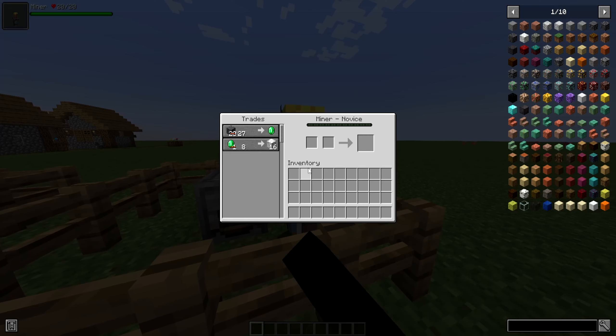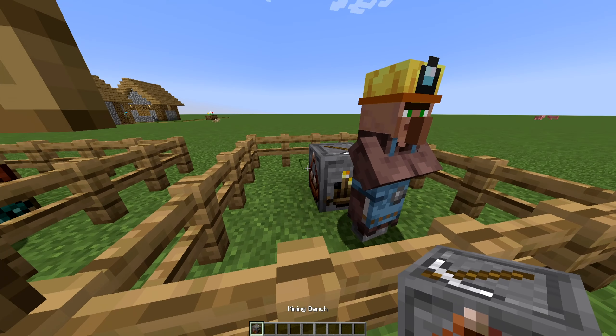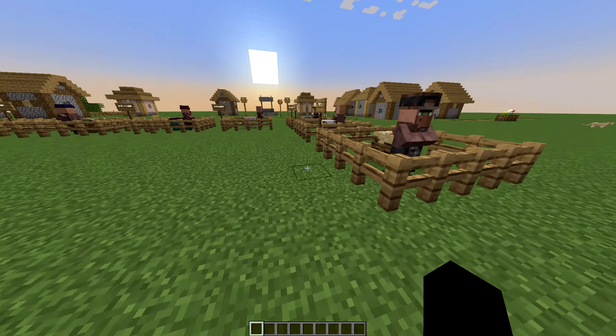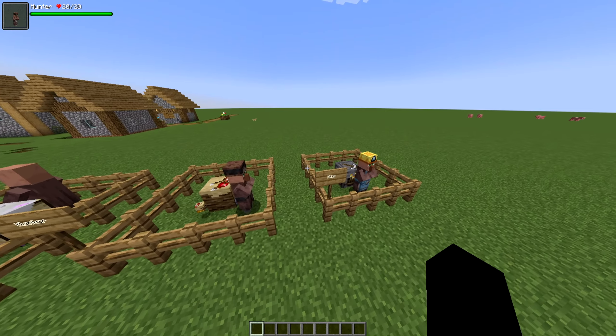Next up, we have the Florist. The Florist also seems a little bugged right now, but this villager handles any gardening trade, like flowers, etc. You can craft the Florist table with any kind of flower and any kind of planks. These two — the Florist and possibly one other — seem to be bugged with the current version I'm on. If someone knows what I'm doing wrong, let me know in the comments.